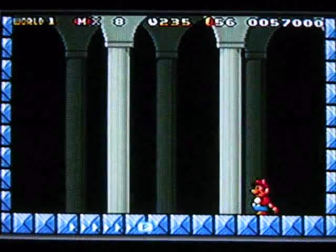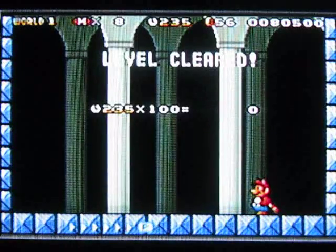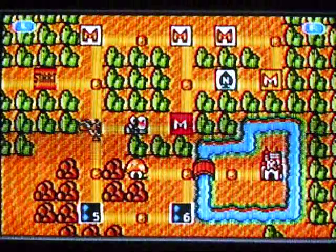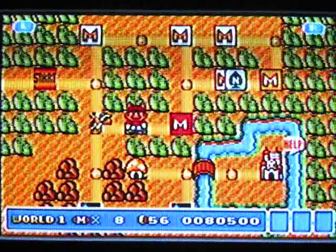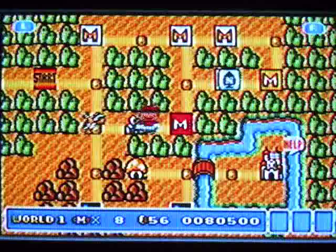Grab the question mark ball and you have completed the castle — pat yourself on the back because it is level cleared! That's basically the rest of the castle, which is what I wanted to show you. And when you defeat a castle, the locked door disappears so that you can easily pass through anytime you want.